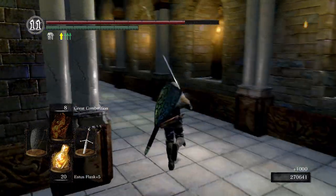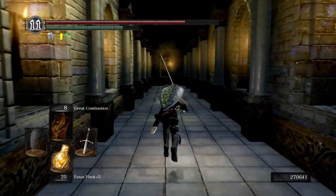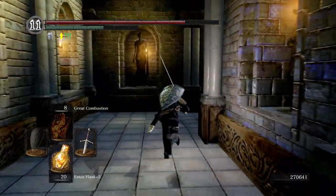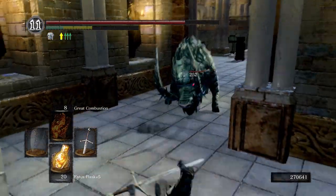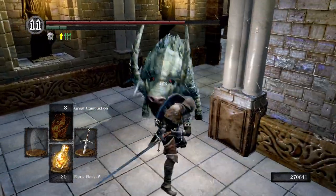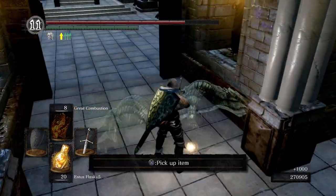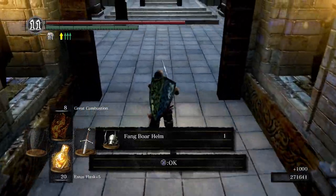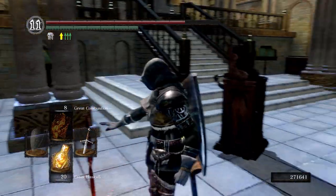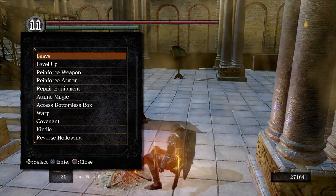Right there we get the fang boar helm. We have one more to kill just around this corner up here. I'll do a running sweep and then hit him a couple times. And we got another fang boar helm. I'm going to light this bonfire and we're also going to sit at this bonfire.